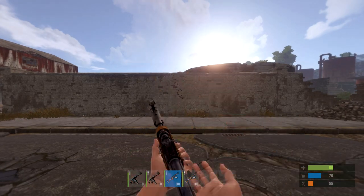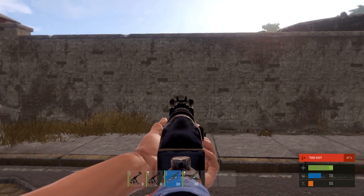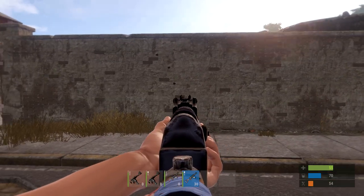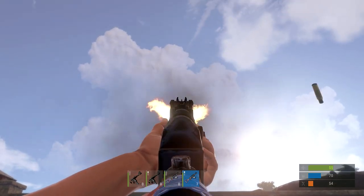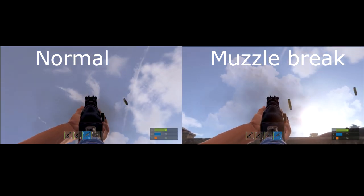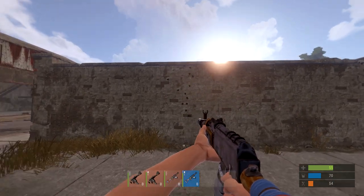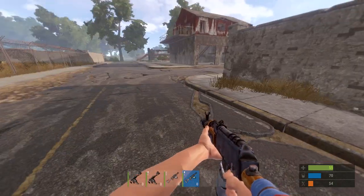If we use the AK for the muzzle brake, you'll see the difference in recoil. As you can see, the pattern on the AK with the muzzle brake is a lot closer together, and that's with no control whatsoever, just so you can see how high it goes.